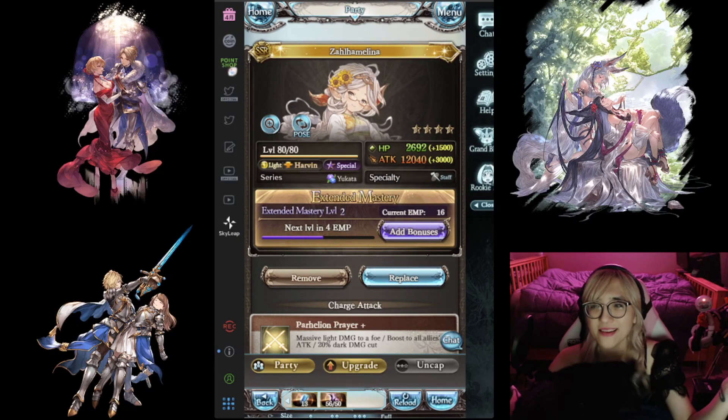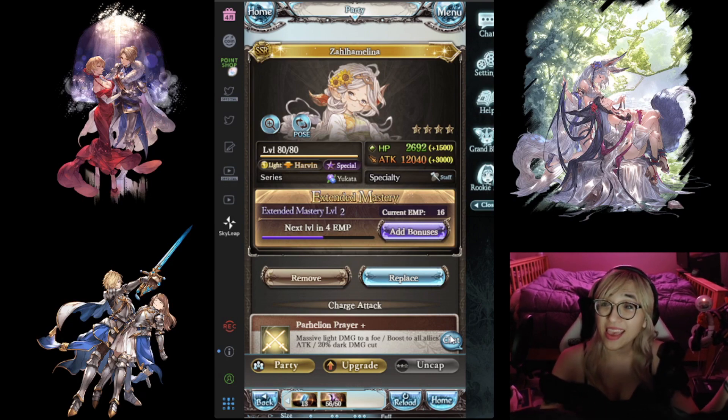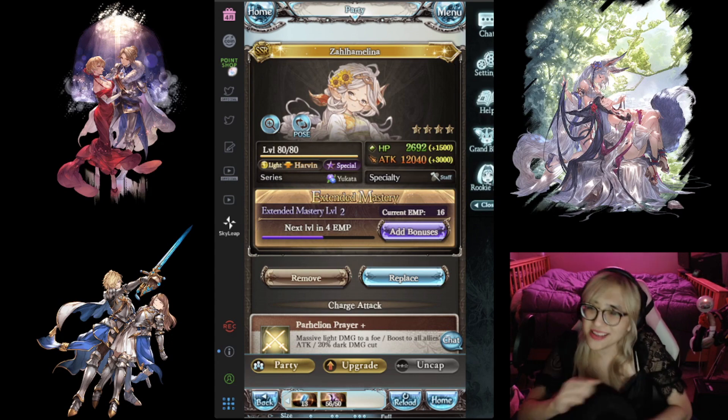Hey folks, Jessica here — and a very well-timed cat. So, baby, sit down. We're in Dreadly Fancy today and I want to do a quick character spotlight on Yukata Zaoha Malina. This little kitty, this little sticky dude, is doing his best to sabotage this video.